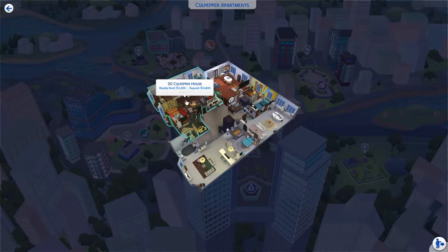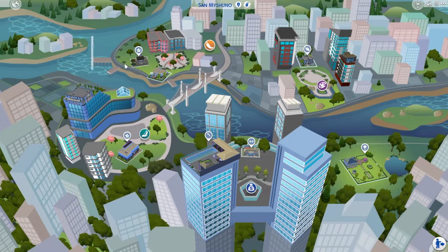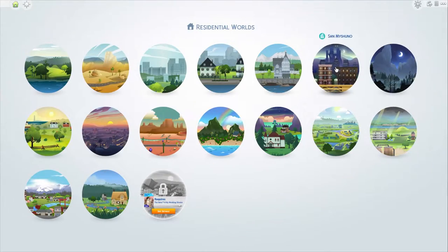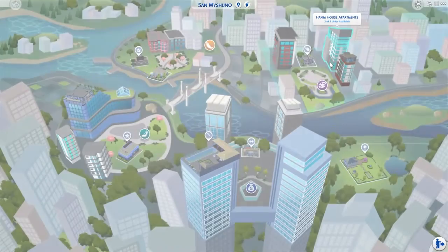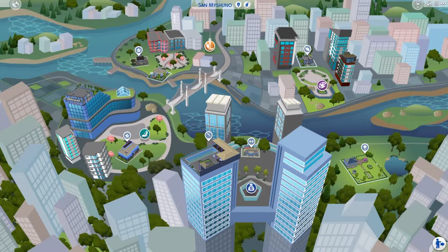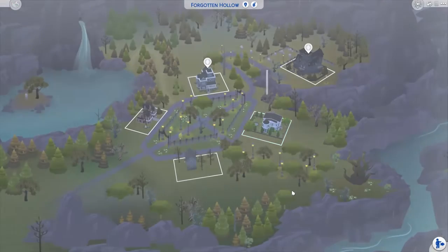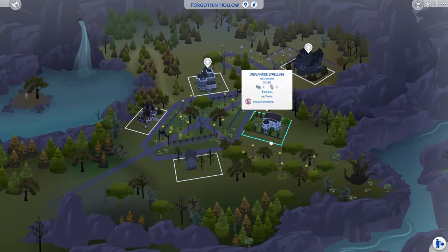I'm working on San Myshuno right now, so we have quite a few apartments ready. I'm just quickly going over them, not staying too long. If you want to see them, I probably need to upload some videos, but most of these you can find on my channel or gallery ID if you're interested. Forgotten Hollow — I don't think I've done much there.